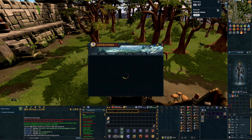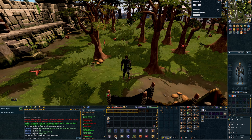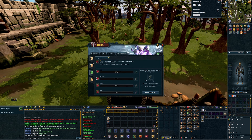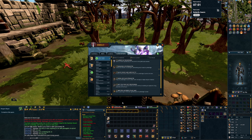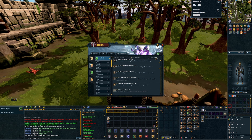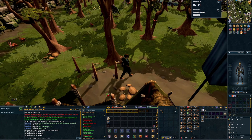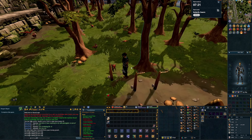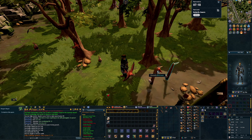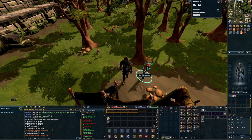We'll also be working towards getting 59 magic for the requirement for the Lumbridge task, because last episode we did get 57 runecrafting and all we need is 59 magic to complete all of the hard task achievements. I can't remember how many traps you can set - it might be three. Yeah, I need level 60 hunter to set four. Back to back - easy hunter complete.